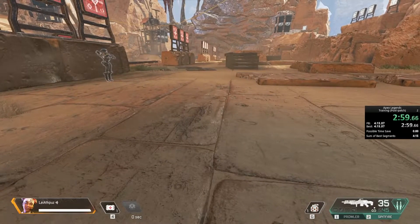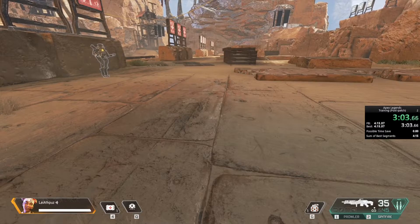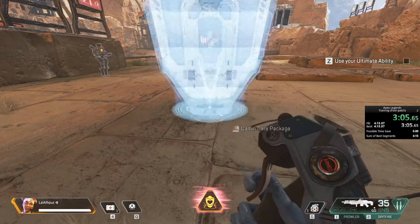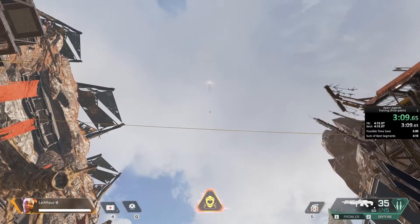Here's another thing: like our tactical abilities, each of us has an ultimate ability that you can use when it's ready. As Lifeline, it looks like Dummy needs some stuff. Call in your Lifeline care package to help them out.